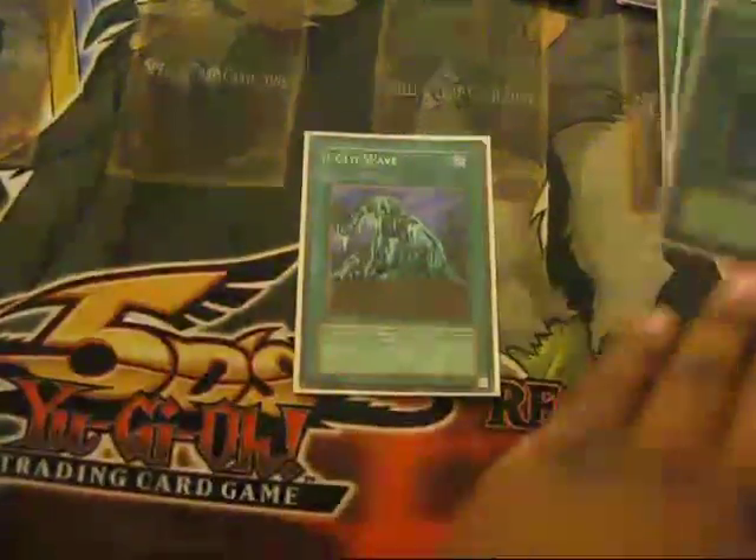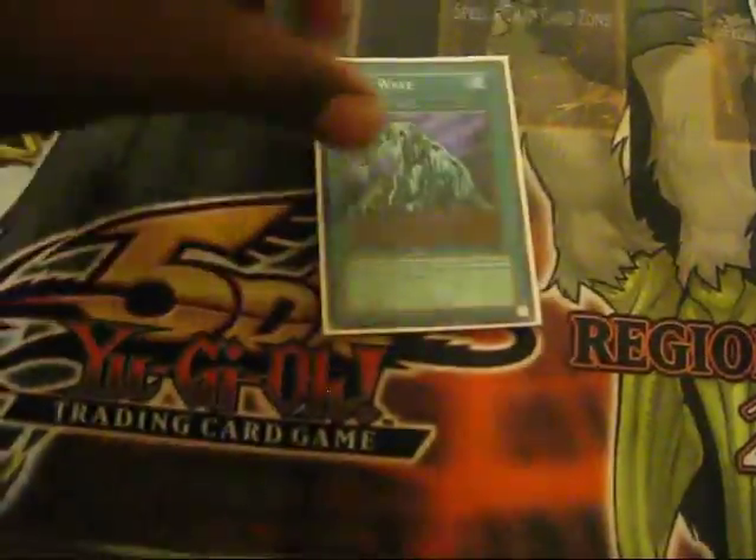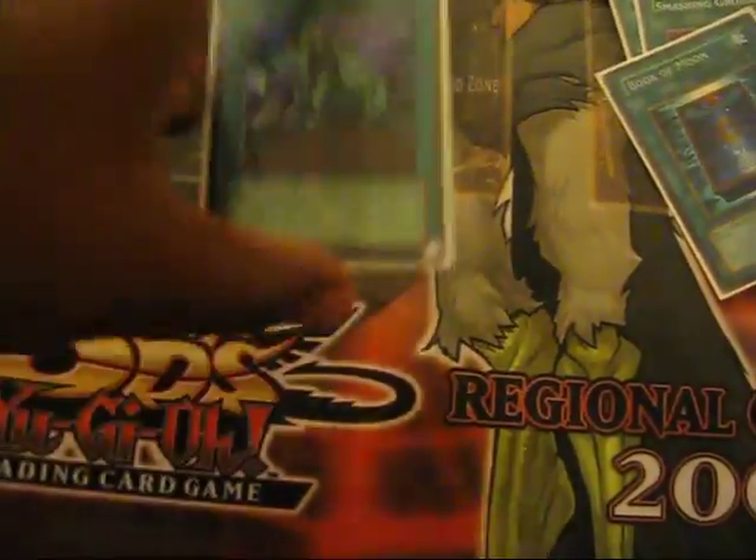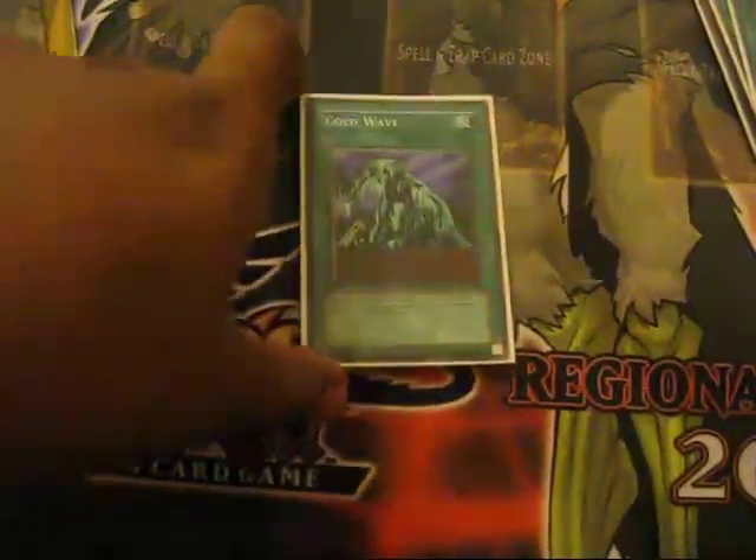One Cold Wave — this is a really broken card. You play it, you're set up perfectly. You play it, you could go Herculanos, anything. Your opponent can't stop you. You could go anything you want, unless they have a Solemn or whatever, but if you know your opponent plays that, you just gotta play around it.